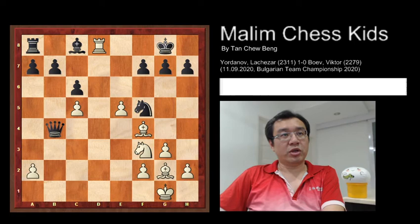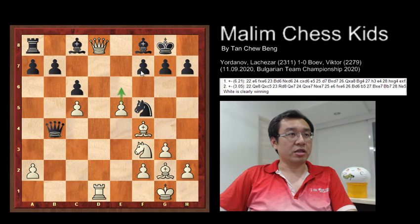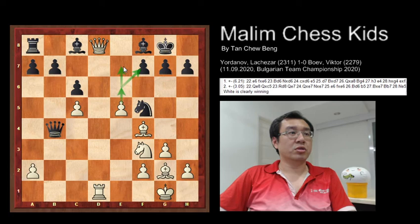In the actual game, after queen d8 check, black plays bishop to f8 to prevent the checkmate. Then comes the third sacrifice by playing pawn to e6, attacking the pawn with the idea of pushing to e7. So the third sacrifice is the great move pawn to e6.